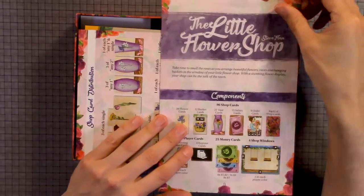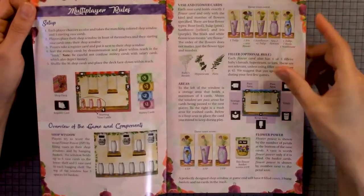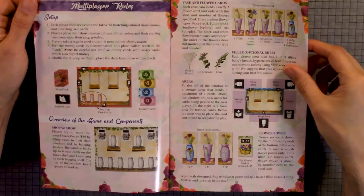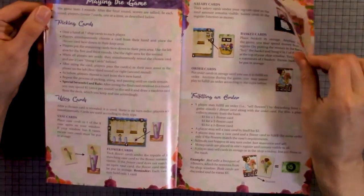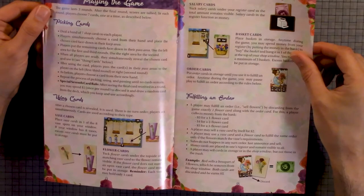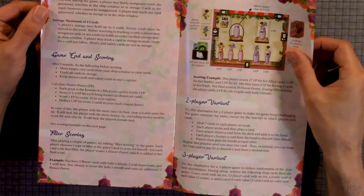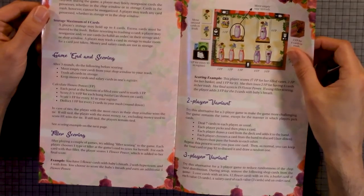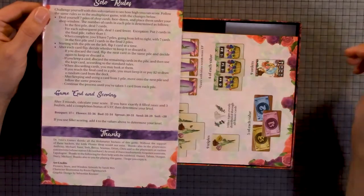Looks like the manual was kind of... Okay, so here we have the multiplayer rules, set up, overview, base areas, picking cards, using cards, salary cards, fulfilling orders, game end and scoring, filler scoring, two-player variant, three-player variant, and solo rules.